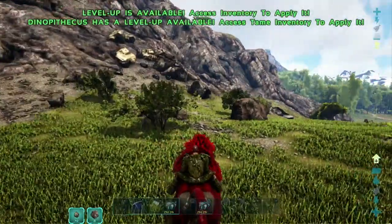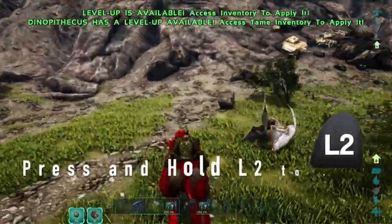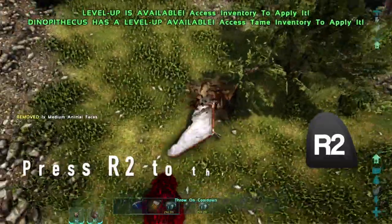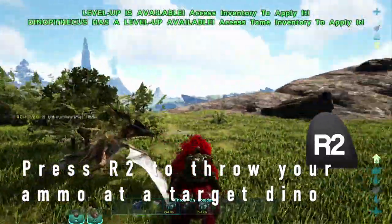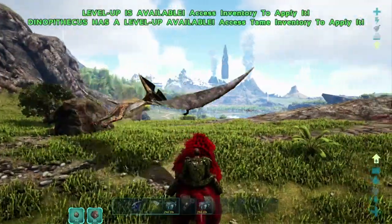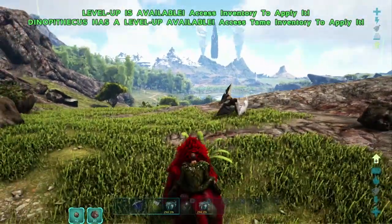Let's start off with the poop — what does the poop do? We're going to press and hold L2 to aim it at this Pteranodon, then press R2 to throw a piece of poop. As you can see, it slows the PT down significantly.